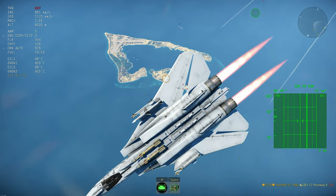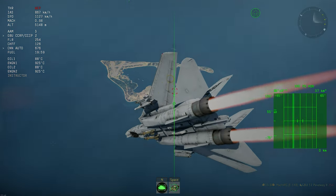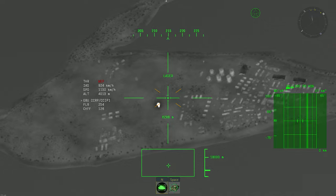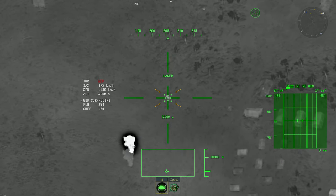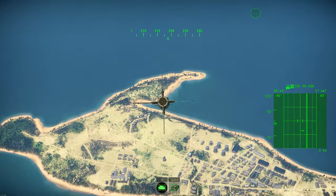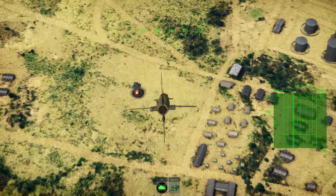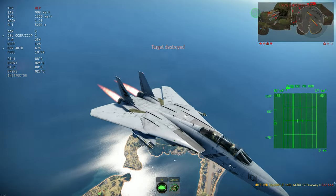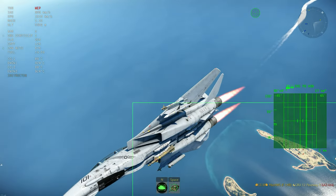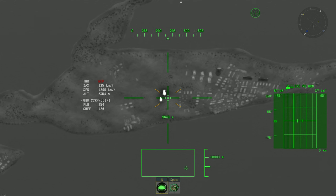You can point the aircraft toward the general area where targets are, drop the bomb, and then control it. Be aware of the weapon's FOV and turning limits. With missiles, just point and fire then get away. TV guided is the same; laser guided is slightly harder because you have to maintain the lock. This is the general workflow I use.